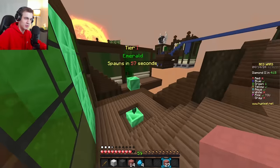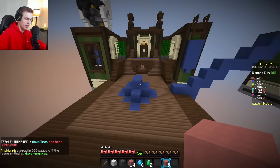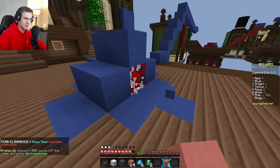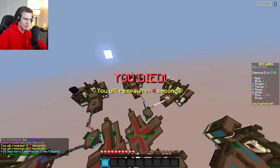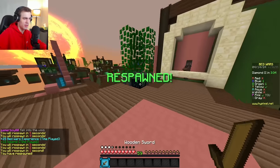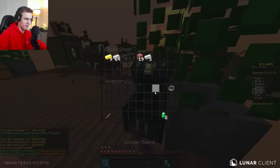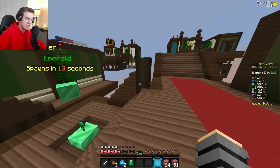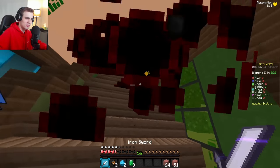I'm going to run over to blue base and I might be able to just grab the bed right here. I have a lot of resources, so I'm just going to put them in my chest and jump in the void. That was probably not the right play because blue is heading to my base. Oh, they're turning around. I don't think they realized that they probably had more gear than me at the time.